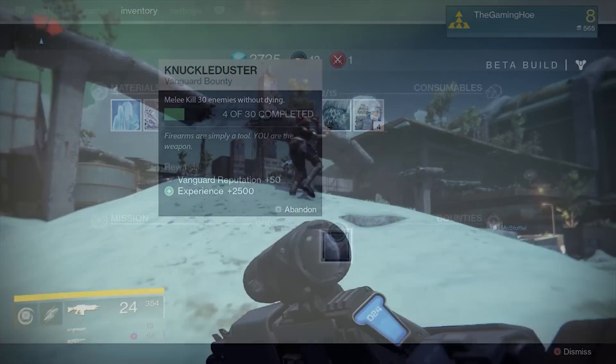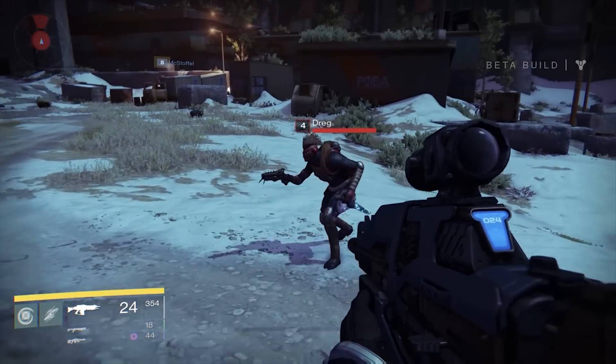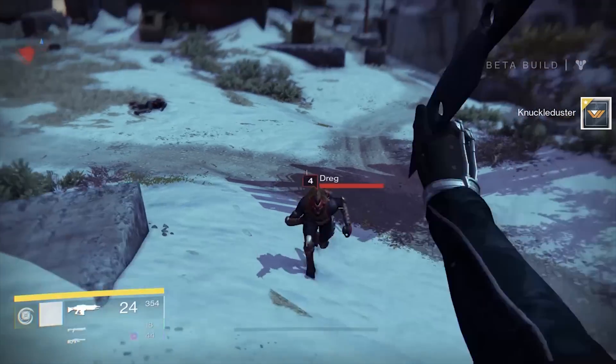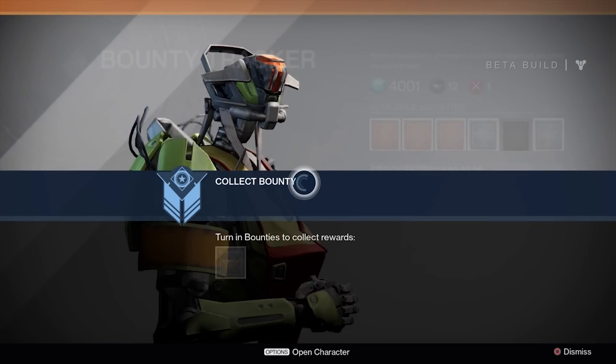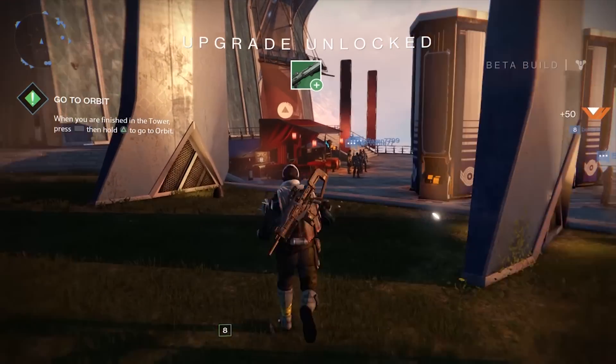Your secondary melee ability — like the throwing knife or the Titan's fist of havoc — also counts toward the bounty. I did it pretty damn easy, just meleeing as quick as I could. Then I ran back to the bounty board, chose my reward just like before, and boom — there are your upgrades.